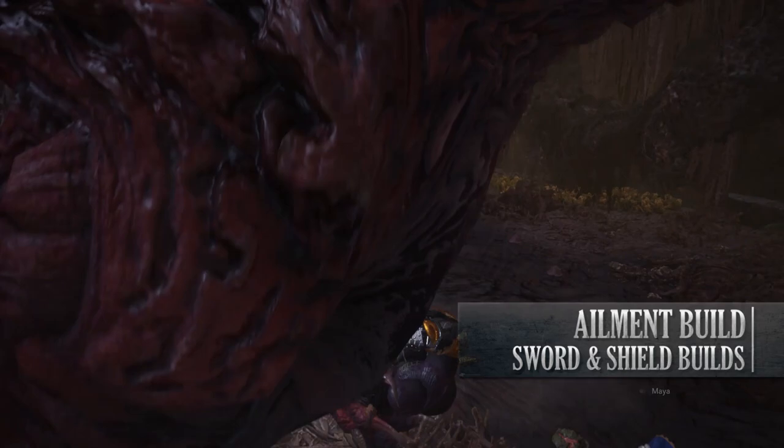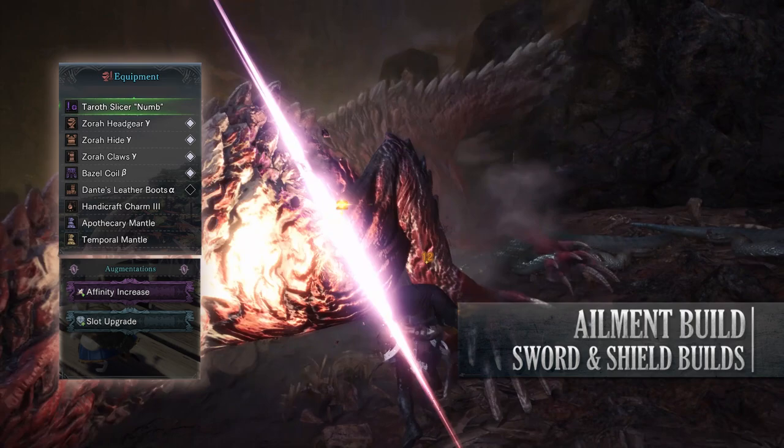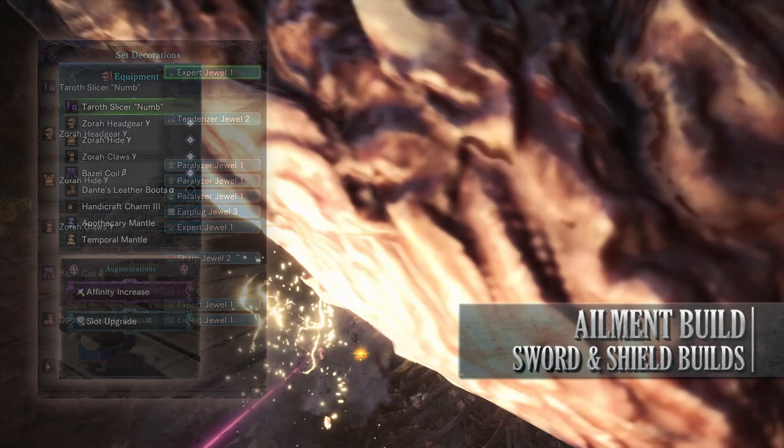So for this build you'll need the Zora Headgear Gamma, Zora Hide Gamma, Zora Claws Gamma, the Basil Coil Beta and Dante's Leather Boots Alpha. You'll also need a Handicraft Charm 3 and for my weapon I'm using the Taroth Slicer Numb with an affinity increase augmentation on it and then an augmentation of your choice. As for the jewels, I've gone for Paralyzer jewels to max out the paralysis rating of this build.